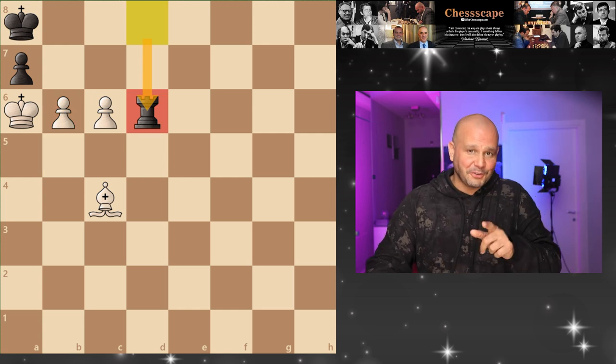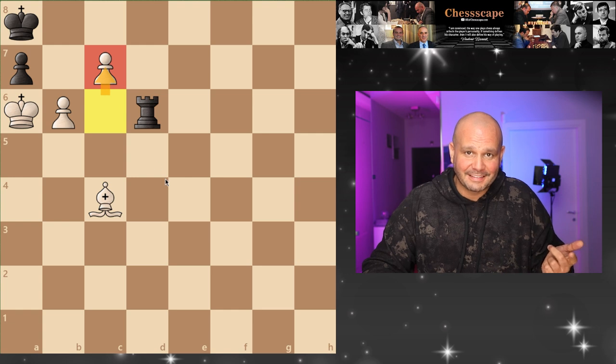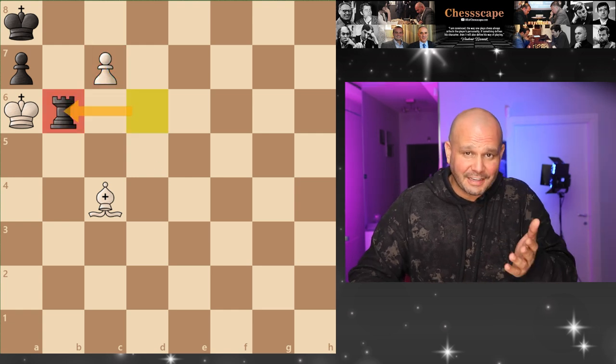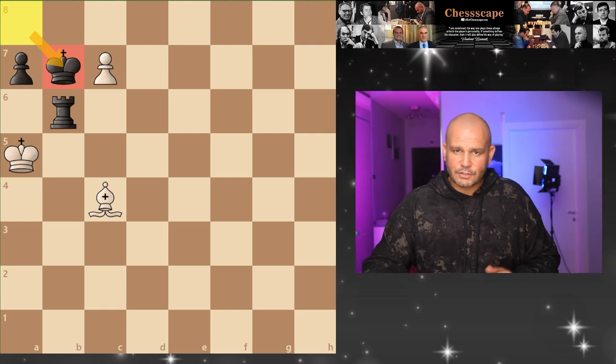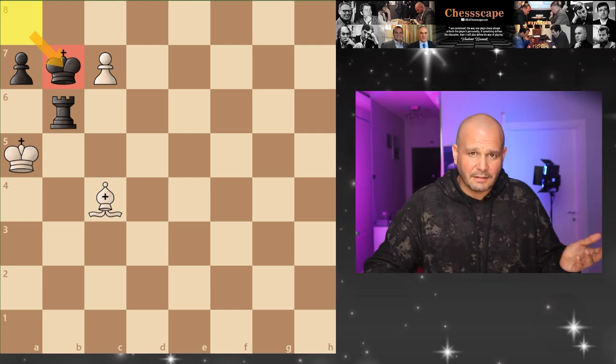Now I'm sure the first move that came to your mind is pushing this pawn again. But you would lose after rook check and simply bringing the king to capture the pawn on the next move. So pushing was again a mistake.